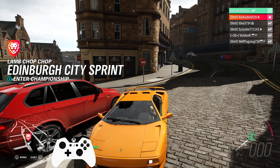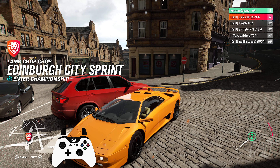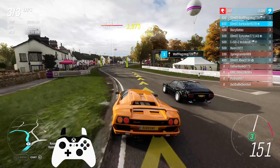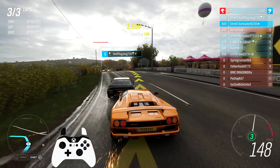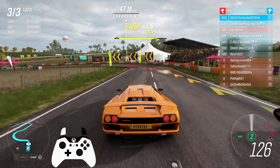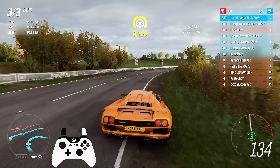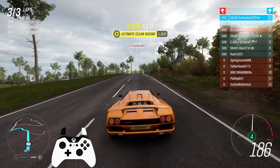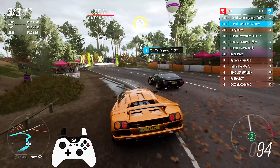Time to team up for the Trial — Lamb Chop Chop — 800 Lambos for the Miura. But first, let's see a BMW driver in action. Despite the scuffed Lambo, another easy trial as always with the right team and a decent car. The only real fight during these races was among teammates, since the Drivatars were so easy to pass anyway.